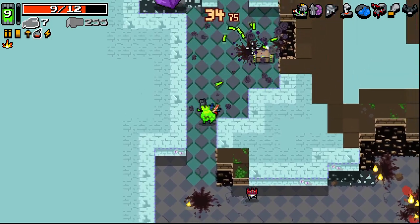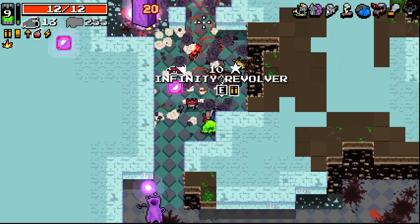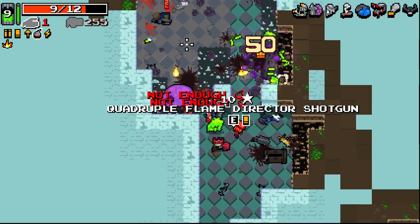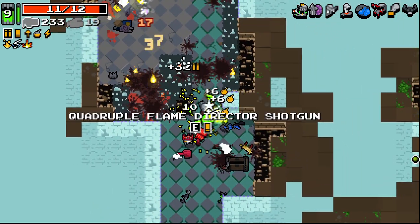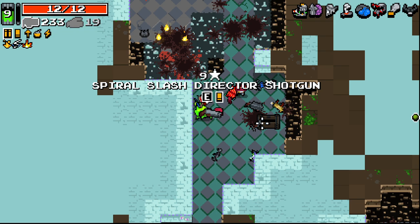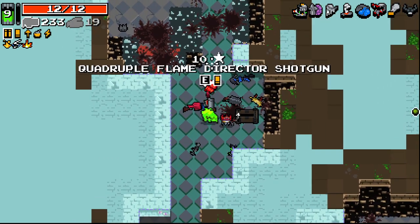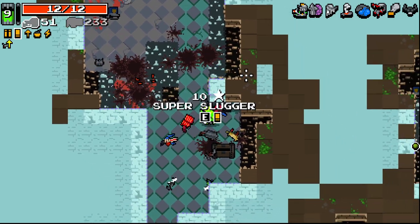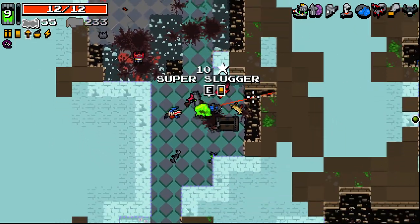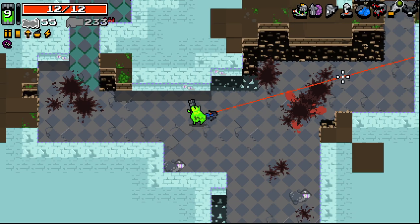There's our chest. Alright, we got all of that done. Right, what do we actually get from this? Super lightning crossbow, quadruple director shotgun, spiral slash director shotgun, super slugger, infinite revolver, auto splinter gun. Pretty cool. I think I'll take the crossbow there — the bloodline is so good though, but I think the crossbow's going to be better for us here.